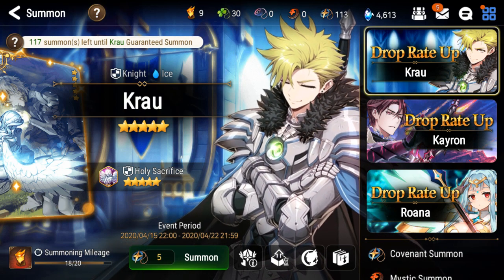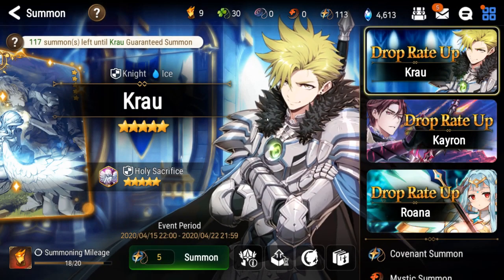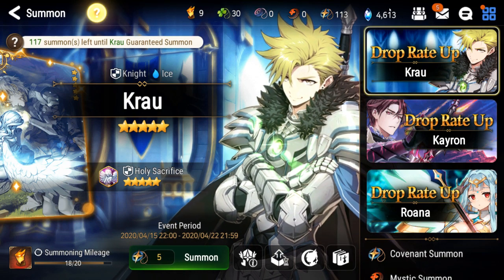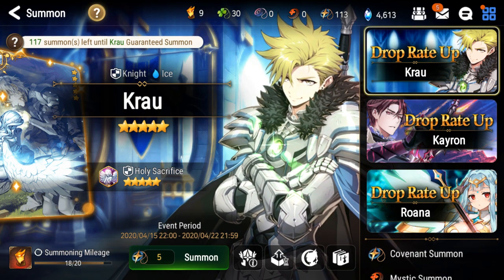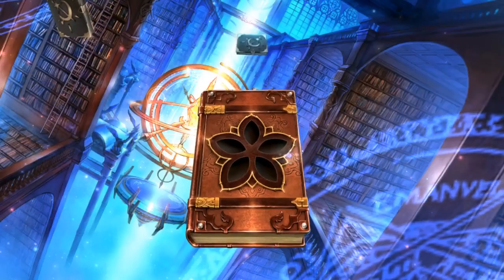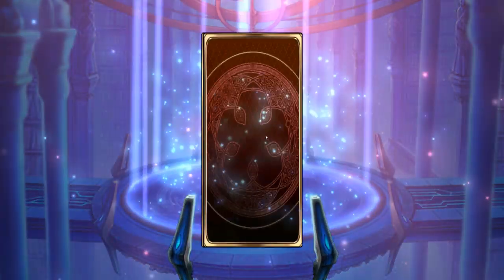I'm gonna literally go all in for him. I get enough free energy and leaves and stuff to continue progressing through the account and showing how you do things optimally. Personally, I think Crow is a very good unit to have on a new account — this is a unit I would recommend pulling for. So we're gonna see if I can luck out and get him on this account quickly; that would be nice so I could save the resources.